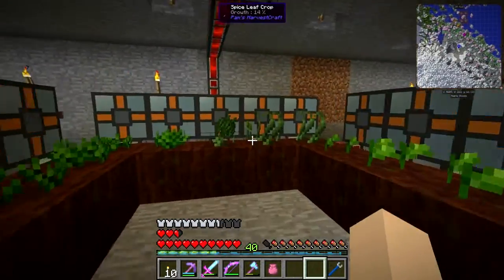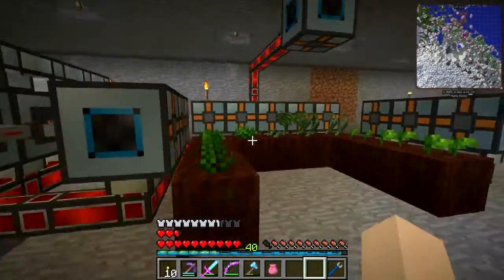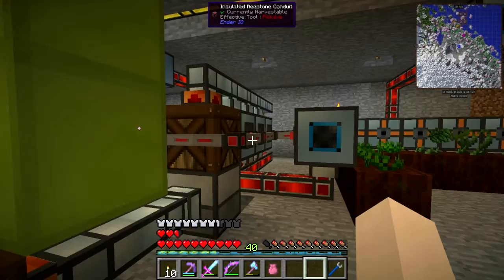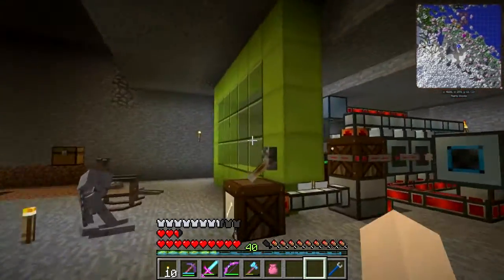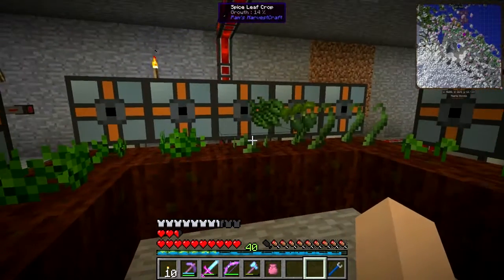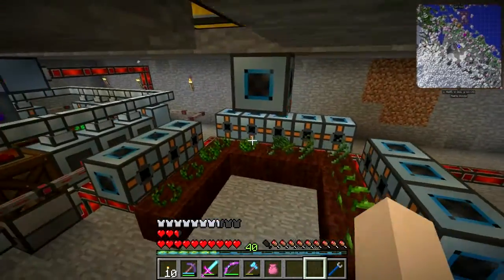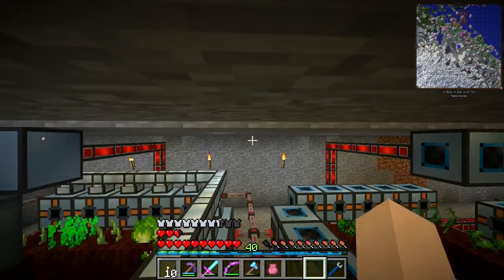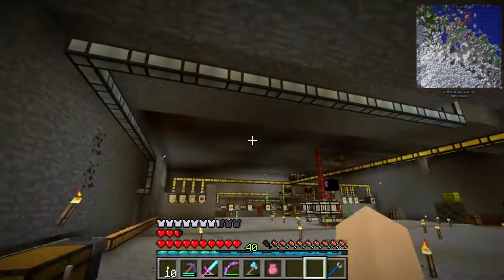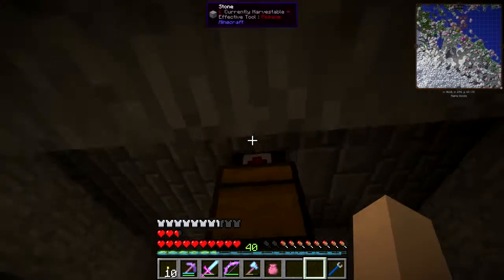This is all working - no no no, vacuum chest! You're collecting my onions! That's not going to go well. If it's collecting onions I might need to move this over slightly and put a wall in between. That doesn't matter too much right now. It looks like it's collecting onions but not the spice - it's got onions so it's probably collecting from over here. If I move it over... I don't know, I'm going to sort that out.